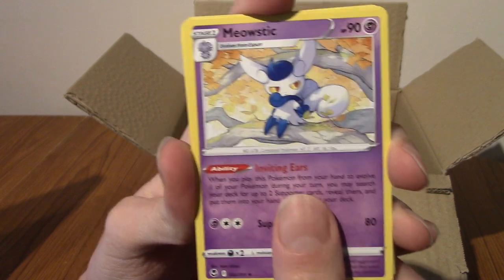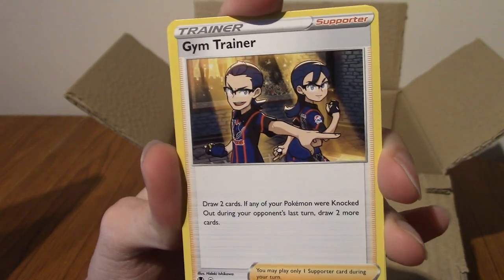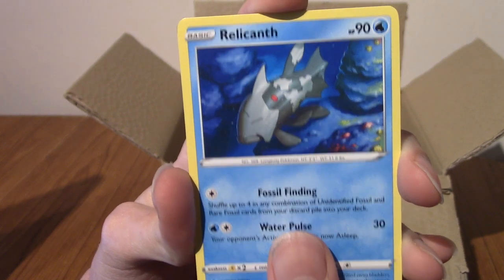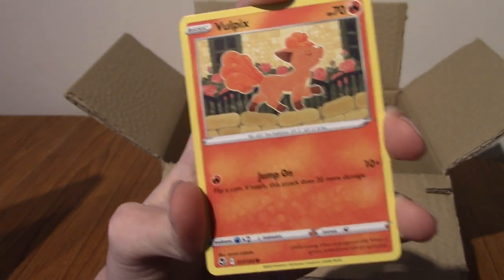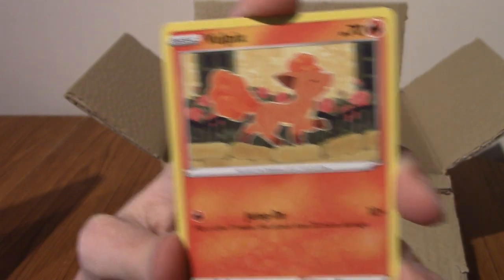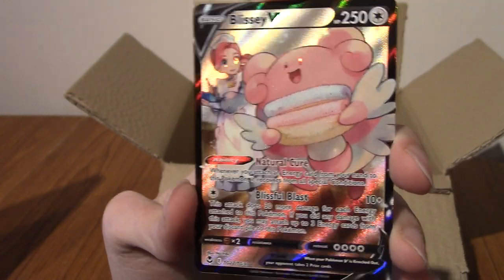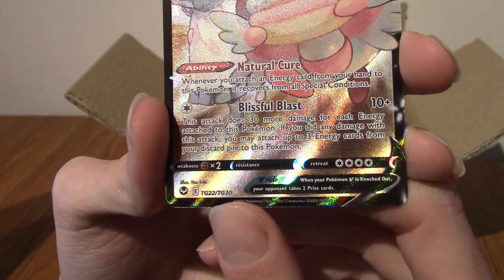First up we've got Female Meowstic — I think that's the female form, right? We've got Curlier. Gym Trainer — I don't know what gym specifically that uniform is for, is it Rock? I know each gym did have a different uniform in Scarlet and Violet. We've got Sandygast, that happy little sandcastle. Relicanth, my dude. We've got Wooloo. A Rufflet! So I think we do have a chance for Trainer Gallery in these packs as well — two chances to pull some heat. We've got Vulpix. And we've got Blissey V with the Pokemon Center Lady — she's no longer called Nurse Joy, apparently. Look at that — Blissey's carrying some towels! That's really cute. This is a Trainer Gallery card, as we can see at the bottom — TG.